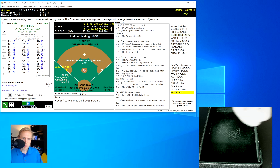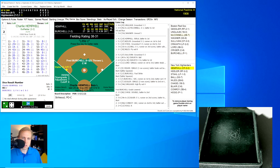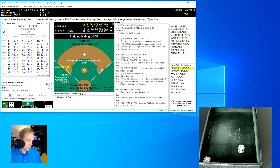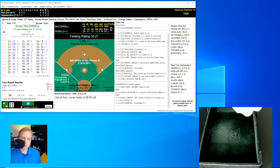Bill Hogg is up, and we're going to have Hogg swing away — I don't like the prospect of bunting with a slow runner on third. Hogg rolls a 24 for a 13 — he goes down, two away. Charlie Hemphill rolls a 26 for a 27 — a ground ball over to third base. Lord has it and throws to first for the out. We go to the top of the third inning.